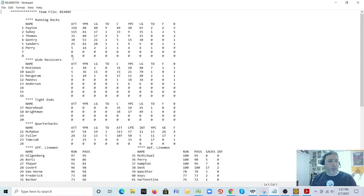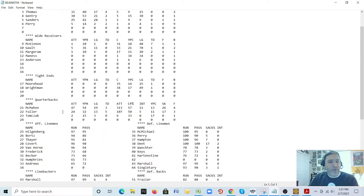Tight ends: two tight ends caught passes — Moorhead had 35 and Reitman had 34. Quarterbacks: this game allows up to four. Three actually threw the ball — McMahon, Fuller, and Tomczak. The first set of numbers is rushing: McMahon had 47 rushes averaging 5.4, long of 19, 3 touchdowns. Then passing: 313 attempts, 57% completion (rounded), 11 interceptions, 13 yards per catch average, sacked 26 times, and fumbled 4% of the time.